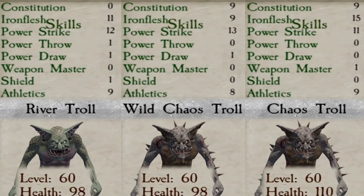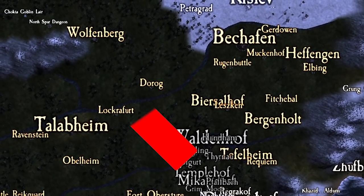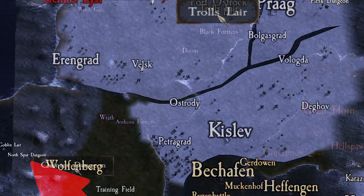We're gonna try to clear a tier 7 dungeon with only trolls. Ideally we'd bring three chaos trolls because they're the best, but we don't have three chaos trolls, and you have to bring three different types of units. We acquired these trolls near the vampire lands as we were heading to north spur dungeon. There's a troll lair to the northeast and a lot of units around here that will have them as prisoners and you can recruit them to your party.